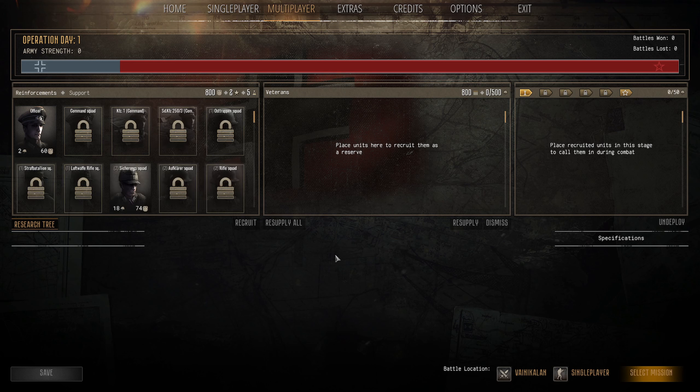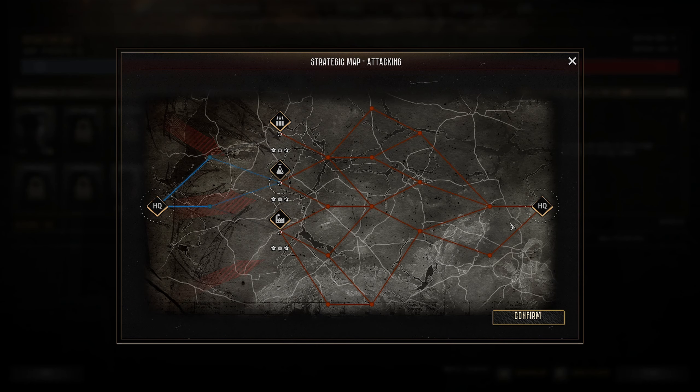There we go, we have started. Operation Day One - it's the first day. Let's look at the map. This is our HQ where we start, the enemy HQ, and the objective of the dynamic conquest campaign is to win battles - these dots - and get all the way over to the enemy HQ. You do attack and defend. The minimum battles to win is about 30 or 31 on a Very Large campaign, depending on size. When attacking you can choose any of these options.